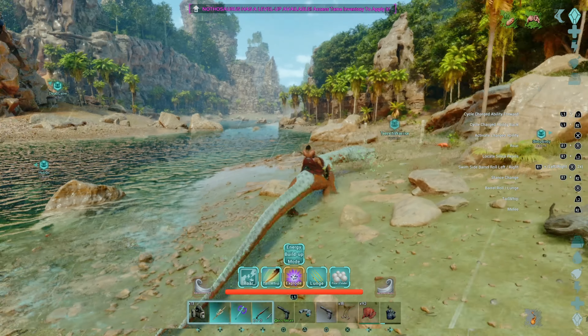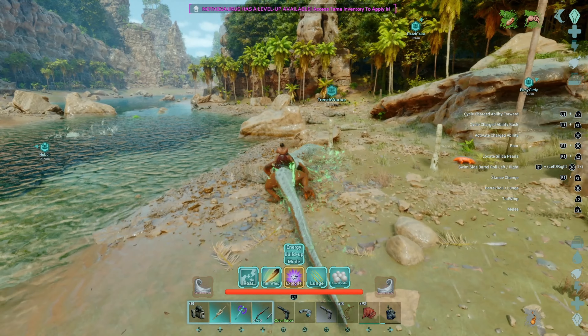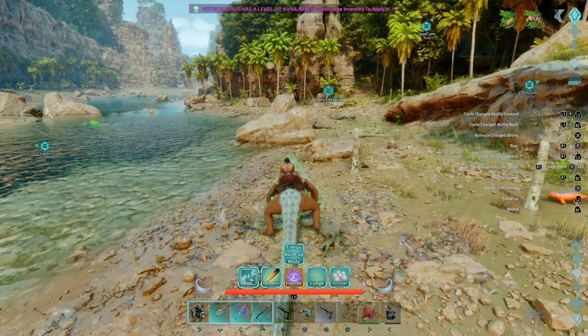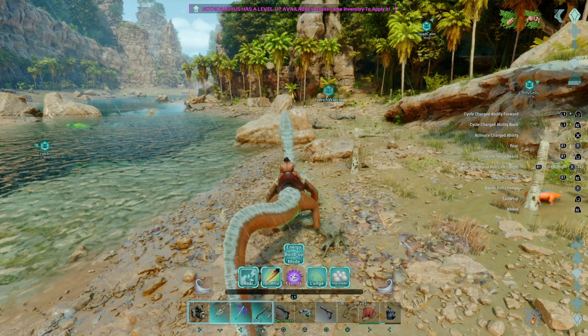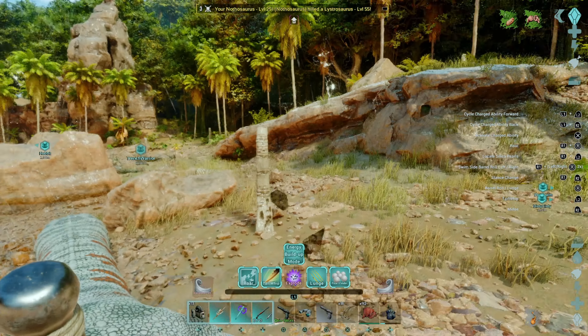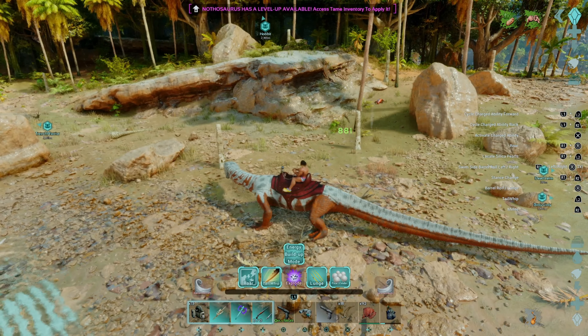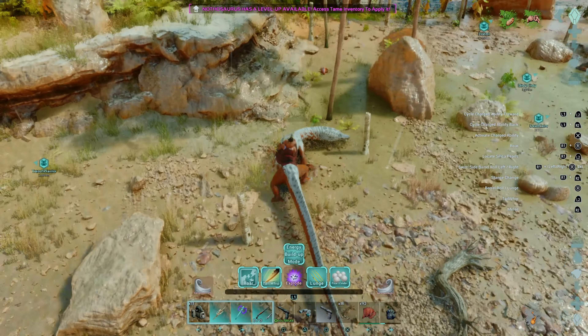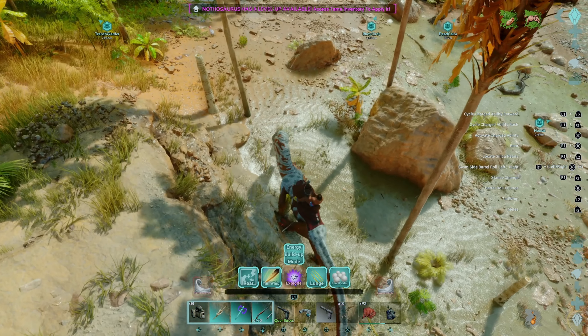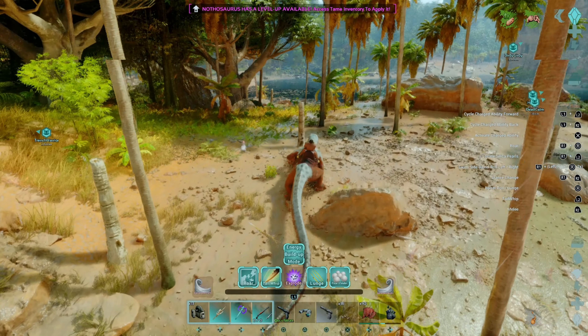We've got his energy all built up. In the middle there is the Explode ability. That's R1 and X. You can see it did like an area effect damage there — 881 damage to his poor soul. We'll go ahead and check out some other stuff.